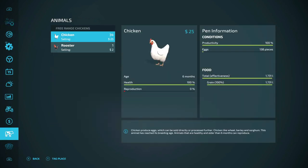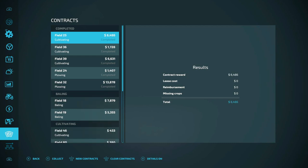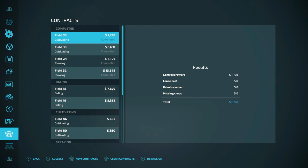Those are chickens as you can see. We got 138 eggs. Here we go — Field 11 was 3,655, finalizing. 6,486 for cultivating Field 25 — that's a big help. 1,728 for Field 36 cultivating. 6,631 for Field 39 cultivating.